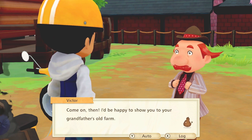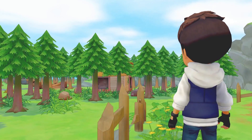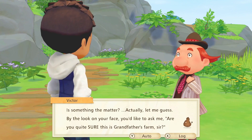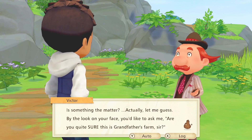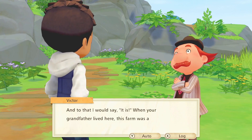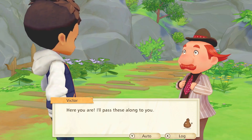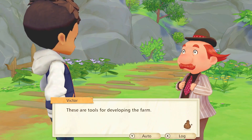Come on then, I'll be happy to show you to your grandfather's old farm. Oh cool, thank you. I would love to be at the farm. That's not a farm, that's a shack in the woods. By the look on your face you'd like to ask me: are you quite sure this is grandfather's farm, sir? Yeah, it's a shack in the woods, man. It looks like a serial killer's house. Here you are, I'll pass these along to you. I put it right to my heart where farming lives. I'm sure I'll figure this out, it can't be that hard to farm.